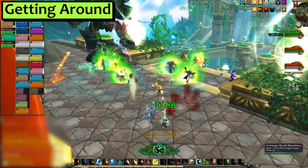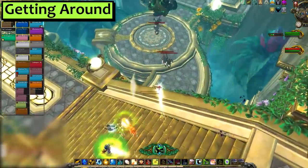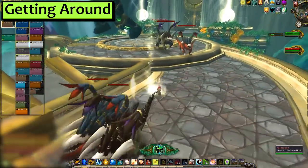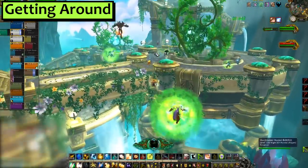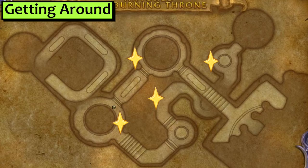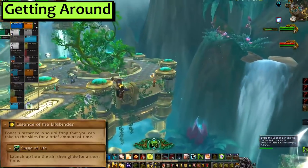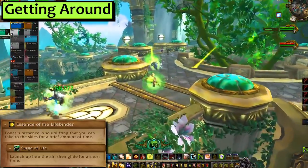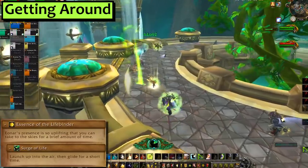Once you're inside, you'll notice that this map is both huge and vertically challenging. To help you get around, there's two things to take advantage of. The first one is the jump pads, which look like this — run into those for a boost onto an upper platform. There's four of them in the room at these locations and they're a huge help to getting around. The second thing is your extra action button, Surge of Life. That'll also kick you up in the air at your convenience and then let you glide. Pressing the button again will land you.